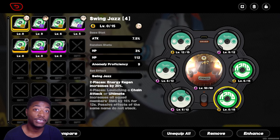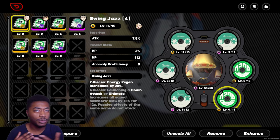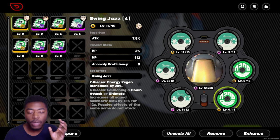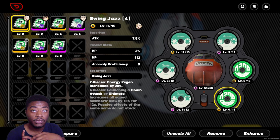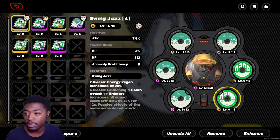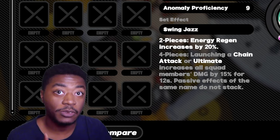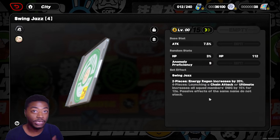Today in ZZZ, I want to talk about disk drives because I've been getting a lot of concerns across different platforms — wondering how do you do this, where is this at, and why is this not here? The number one thing people are concerned about is how do I take one disk drive and dump the XP from it into another one? That's not an option. You can't do that. There is no option to take a literal disk drive and dump it into a different one.